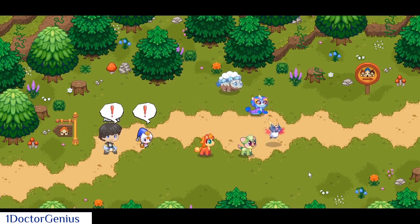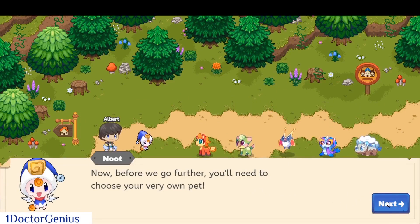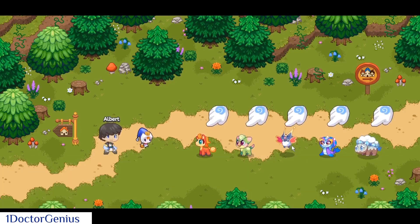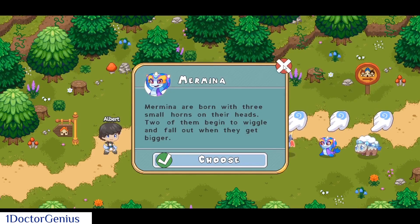We have to select a pet, and what I'm gonna do is select the fire pet, because if we select the fire pet we're going into a forest area. Fire beats forest, so it makes sense to select the fire pet. It is also nice to look at some of them.